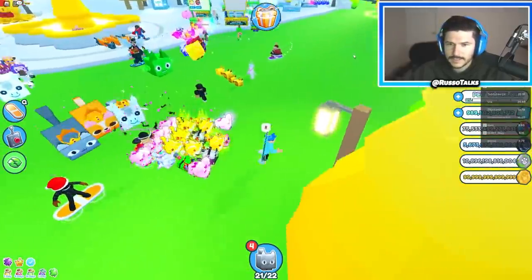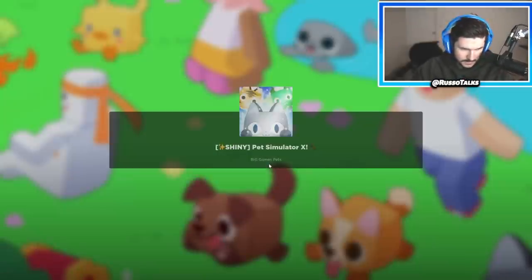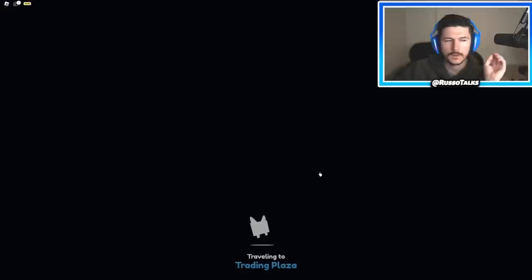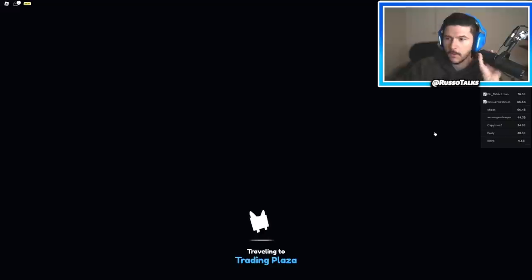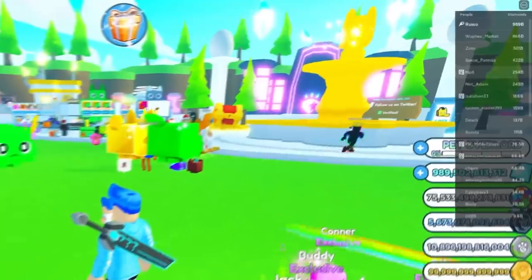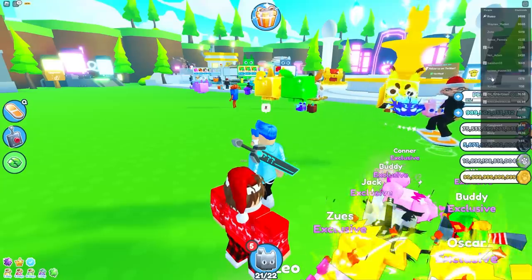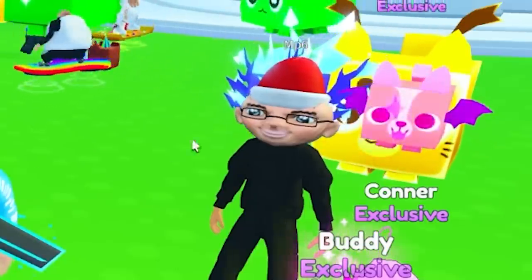We're going to another server - hopefully a third different one. I already hear people talking, I'm a little scared. This one is big - this one has a lot of big time players with a lot of money. This guy's name is Death, that guy's name is Ronald McDonald's - that's how you know. So we're going to see what people are selling here. There's a huge scary Corgi rainbow - should we take a look at that on the value list?